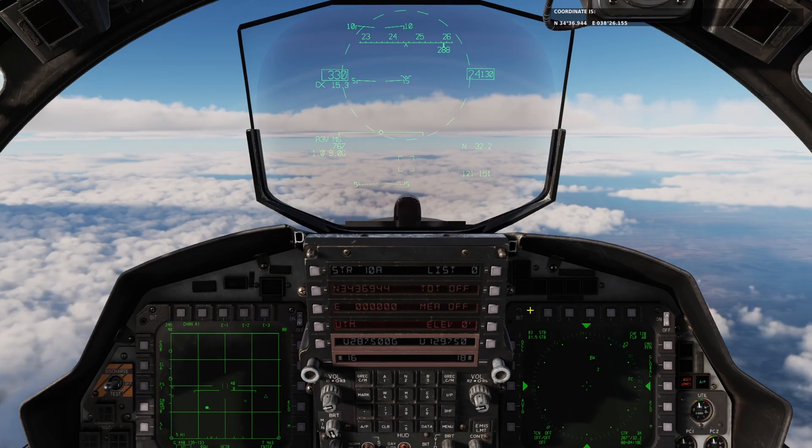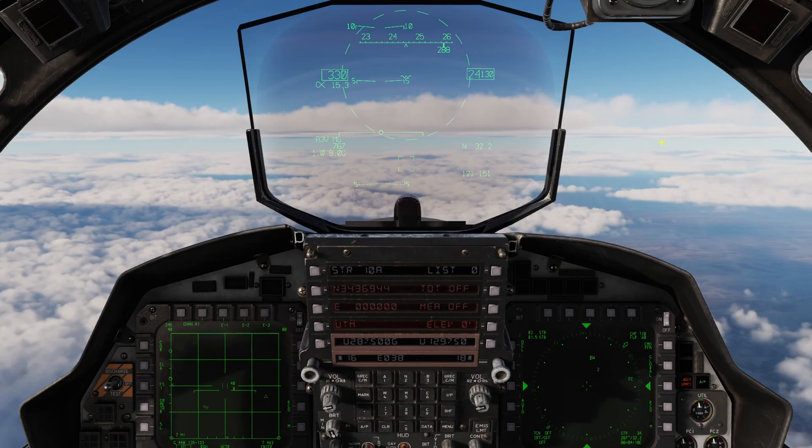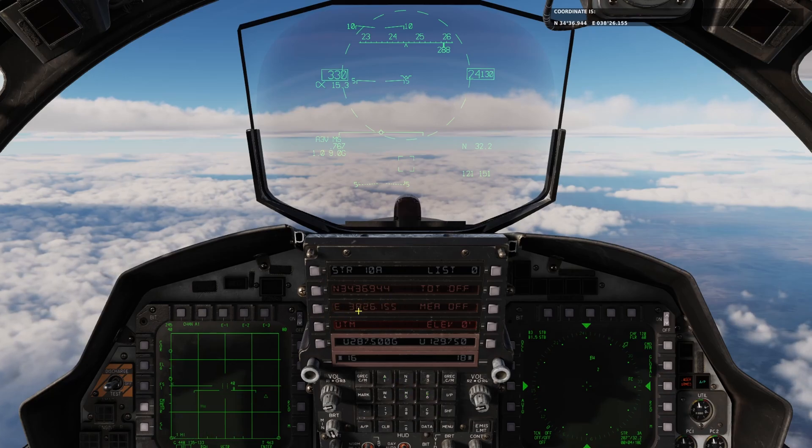The easting coordinate is a little bit different. Whenever the value of the east or west coordinate is less than 100, you must add the leading zero to it — otherwise it won't work. So we'll go shift+6 which brings up the E, then enter 038.2655, and in it goes.